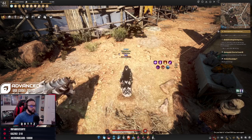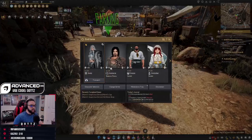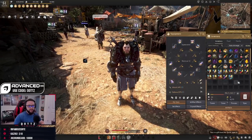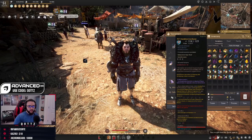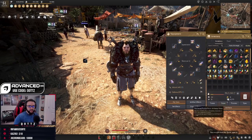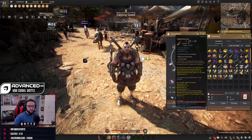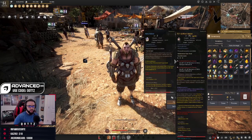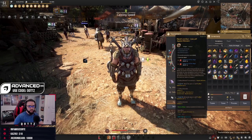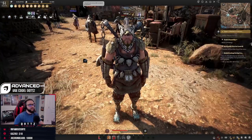Now if I go over to the tagged character, the tagged gear is all in their inventory. You can tell it's tagged by the blue icon in the top left of each item. I can equip all of it — the character is now geared up.